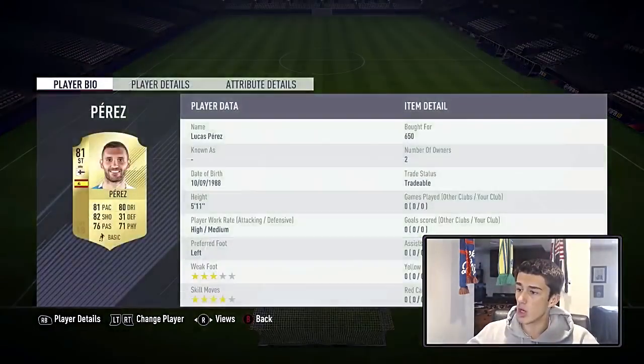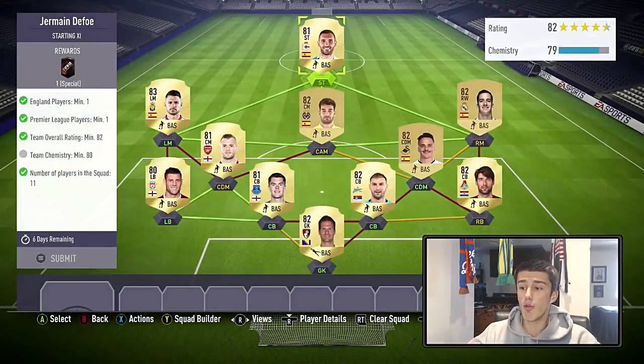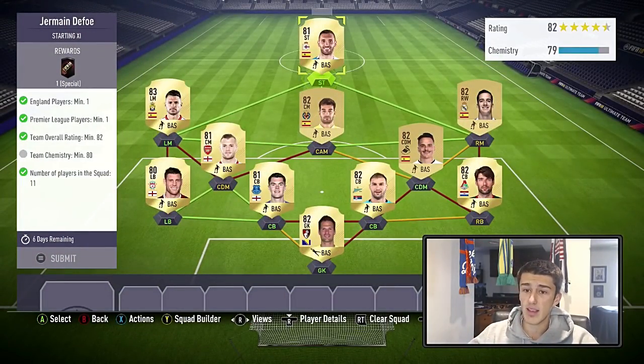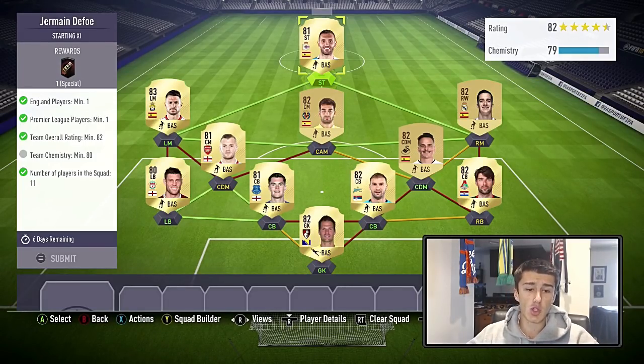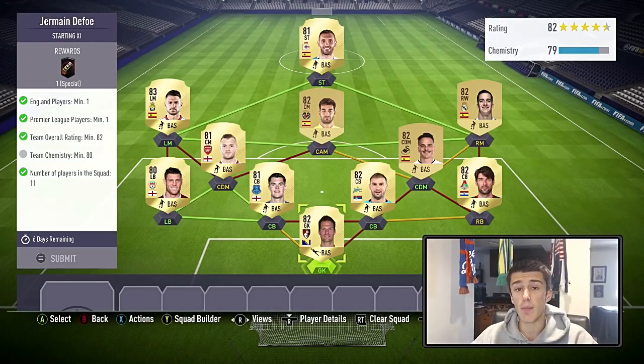Here is the squad — Lucas Pérez is our striker and you can get him for minimum price. It only gets 79 chem so we will need to use a position changer once we finish. We need one English player, one Premier League player, an 82 rating, and 80 chemistry. We went with three players from England in the Premier League because they link with each other. Then we went with Begovic — an alternative would be Joe Hart, but you'd spend a couple hundred coins more.